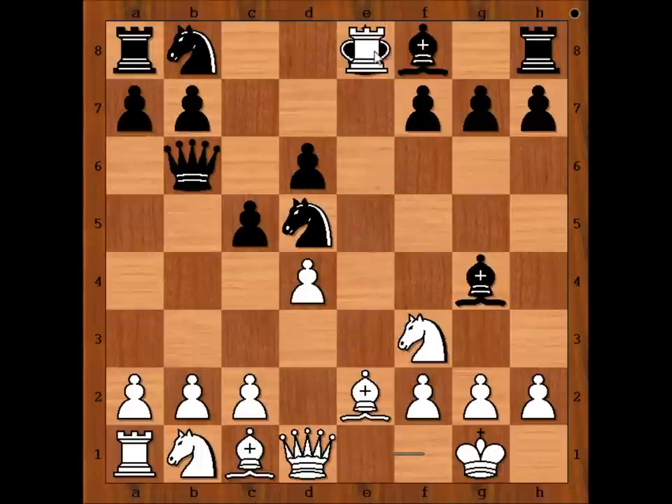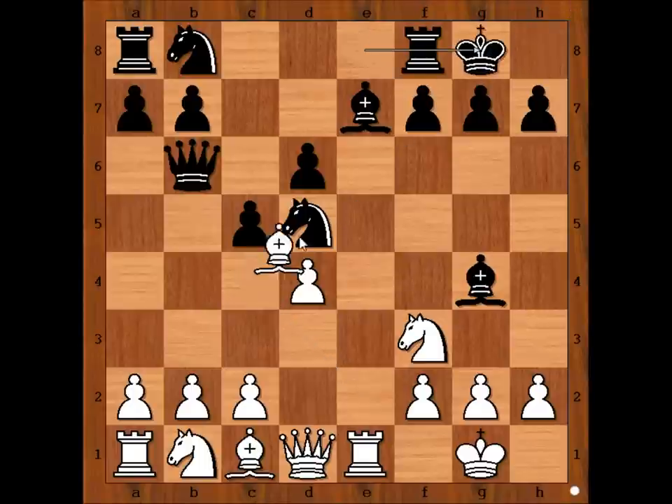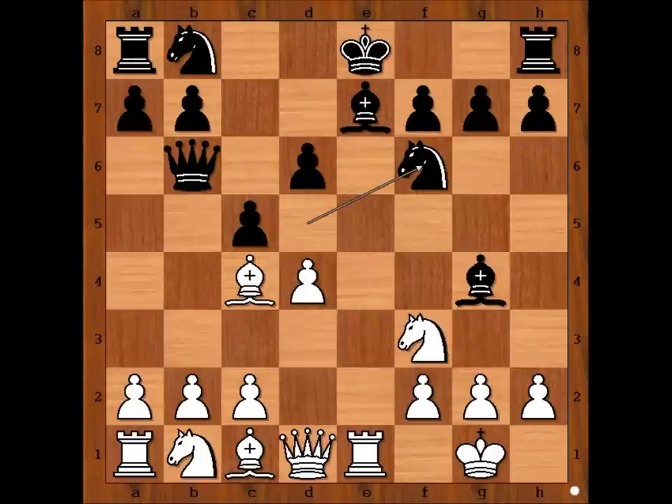E takes on d6. Rook to e1, lining the rook with the black king. The black king is already feeling the cold wind in his hair. Bishop to e7. Bishop to c4, attacking the knight. Black would love to castle, but it doesn't work because of bishop takes knight.